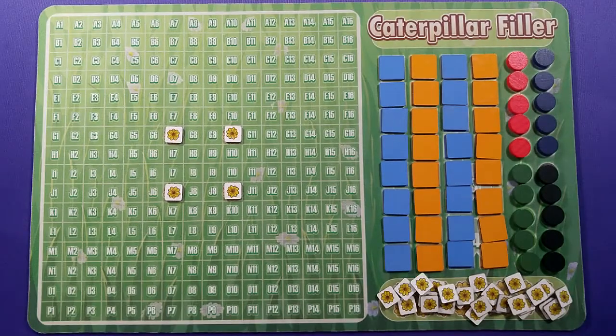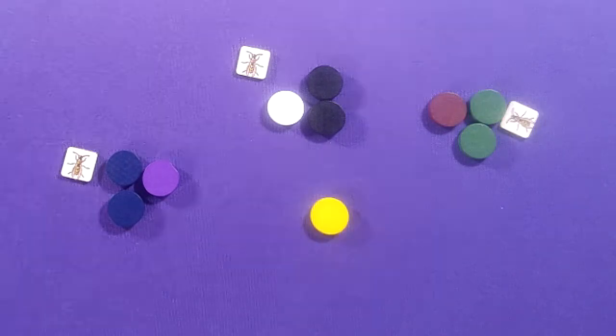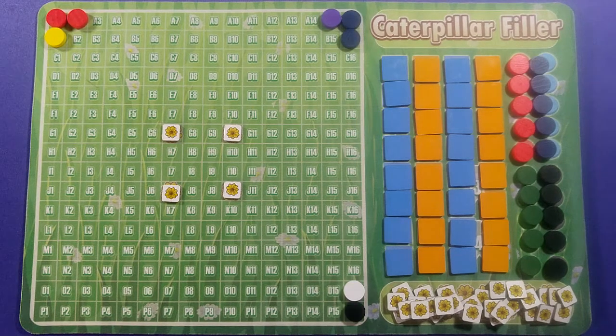All other flower tiles go below the reserve tiles. Players will receive a caterpillar head, body parts based on the player count, and one flower token flipped to its wasp side. Each player then places their head in the garden with their body parts continuing clockwise around the outer edge of the garden.